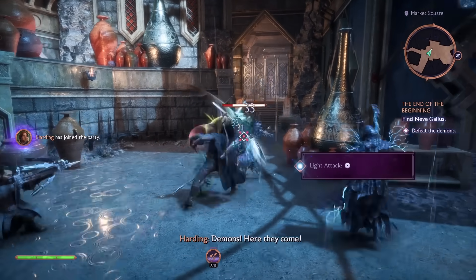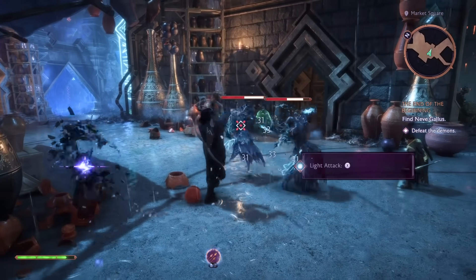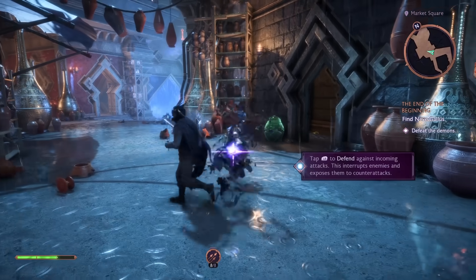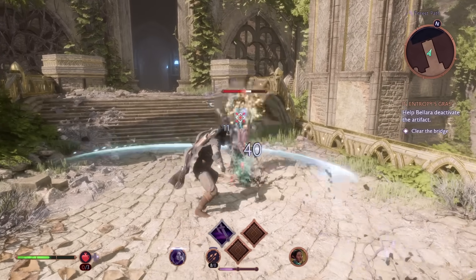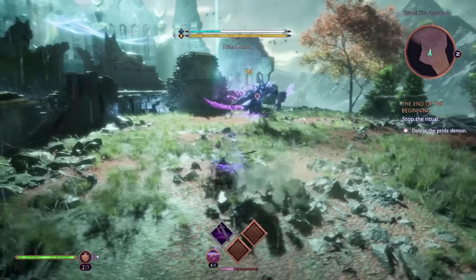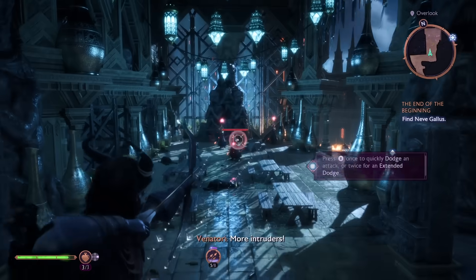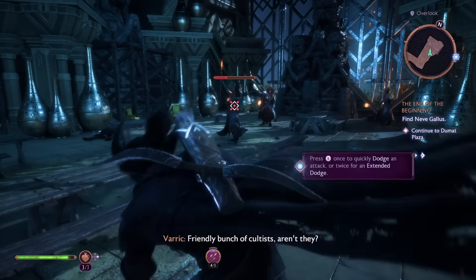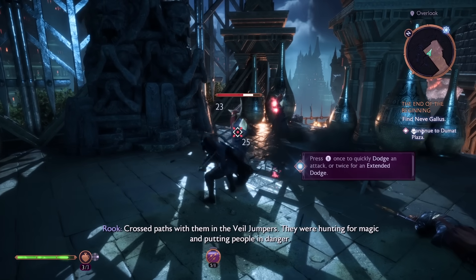This sense of momentum carries over to combat, which is much more visceral in The Veilguard. The final blow in a combo is a more powerful attack that deals more damage than the preceding attacks. You can block with the left bumper, and if you time it right, you can parry, which will slow the enemy down temporarily. There's a two-stage dodge — press B once to sidestep, and double-tap to do a bigger dodge. Arrows replenish over time. All in all, combat is fast and fluid, and will be more welcoming for first-time Dragon Age players.